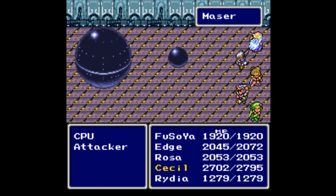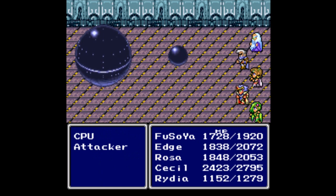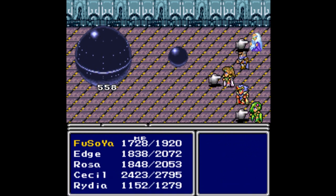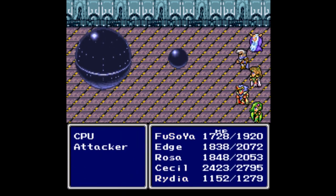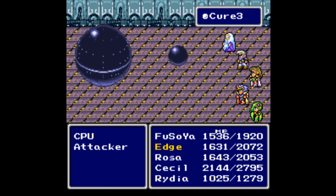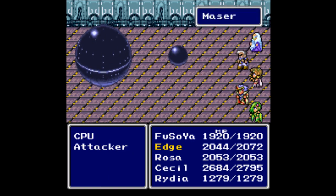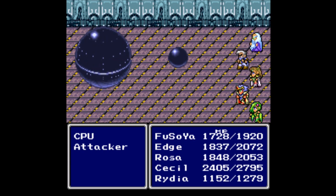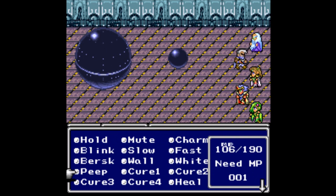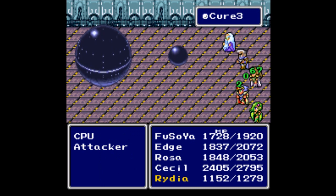You're pretty much stuck just attacking the CPU — that's all you can do, which makes this fight long and drawn out. Make sure you're aiming to hit the CPU and do not kill the attacker — I cannot stress that enough. The CPU still has a lot of HP, and I want to save all my throwing items for later bosses near the end of the game, so we're stuck with regular attacking from Edge and Cecil.